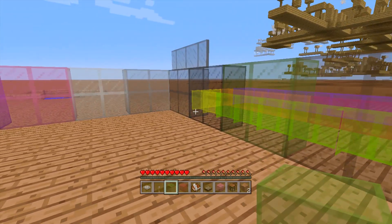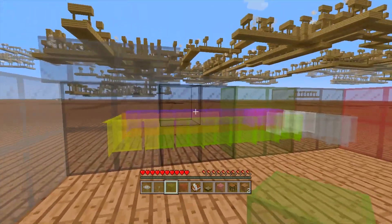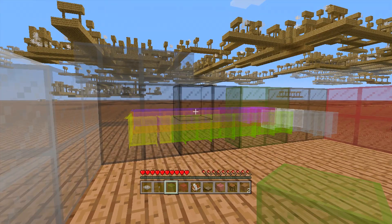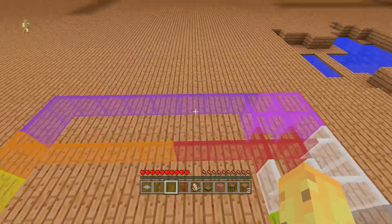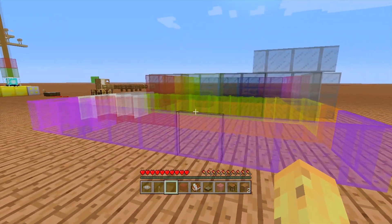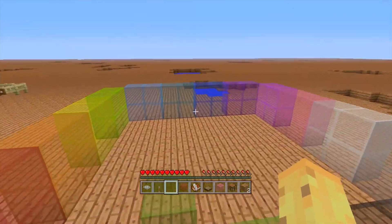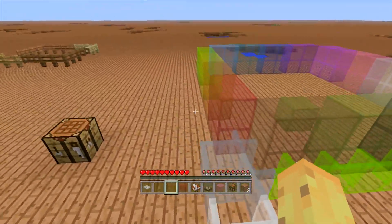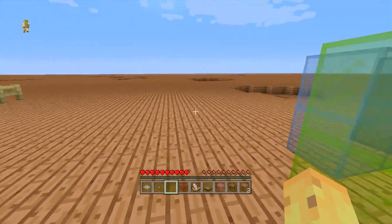Let's start with probably the biggest one, which was technically in the game already but not available in creative or survival — and that is stained glass. Stained glass is a pretty cool block: it's glass but it has color to it. It's very good for decorative stuff because you can use it to make really cool churches — that's the literal definition of stained glass. We also have stained glass panes. With 16 colors of stained glass and 16 colors of stained glass panes, that's 32 new blocks right there already.